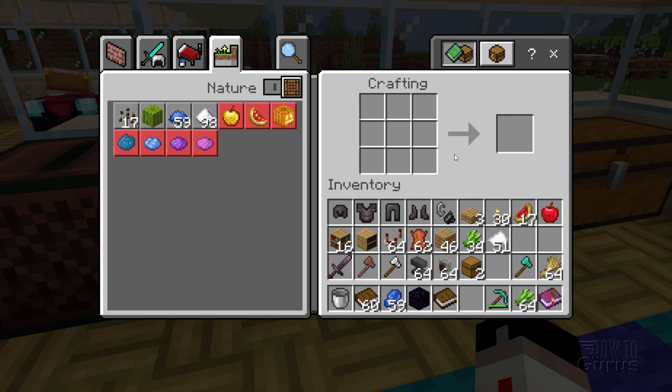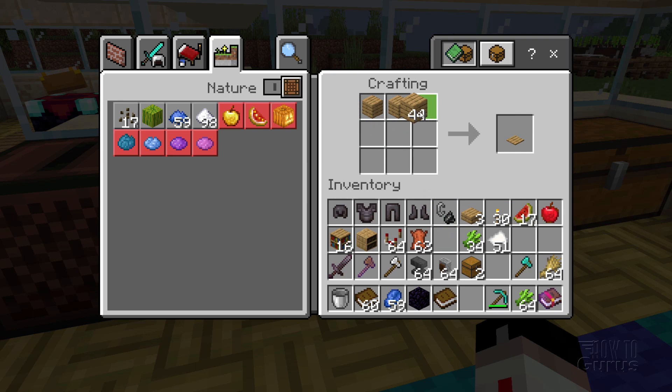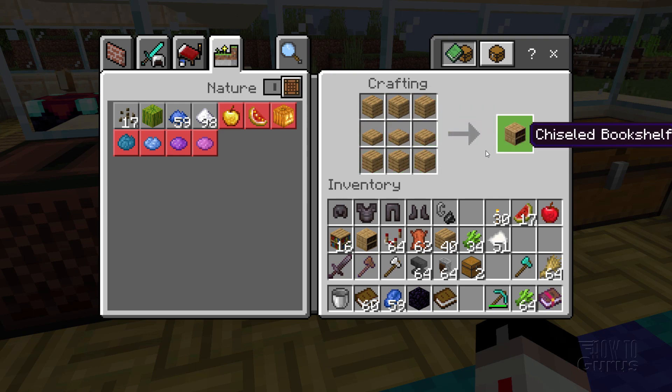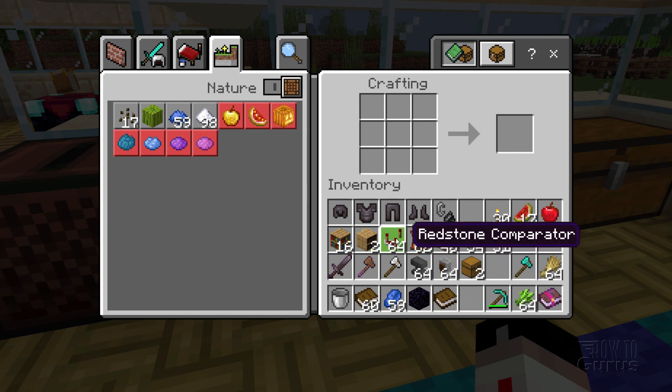While we're here, let's make a new kind of bookshelf that showed up in 1.20: the chiseled bookshelf. Easy to make — same planks across the top and bottom, but instead of books in the middle you use slabs, and the bookshelf starts off empty. So planks and slabs and planks again — the kind of wood doesn't matter, you can mix it up. I consider it mostly decorative, but you can use it for some redstone stuff which we'll cover shortly.